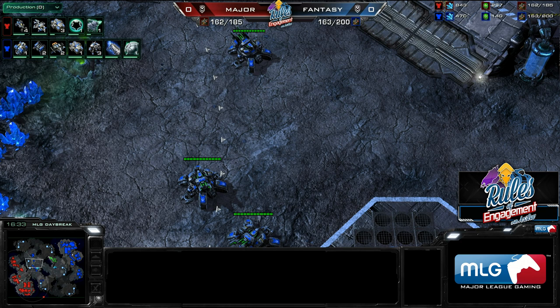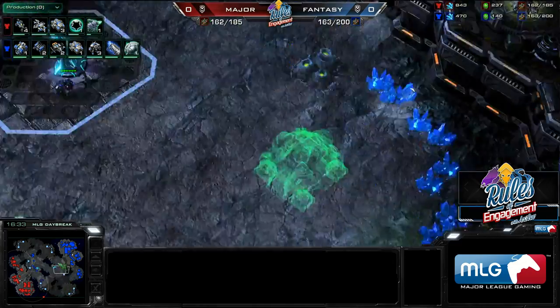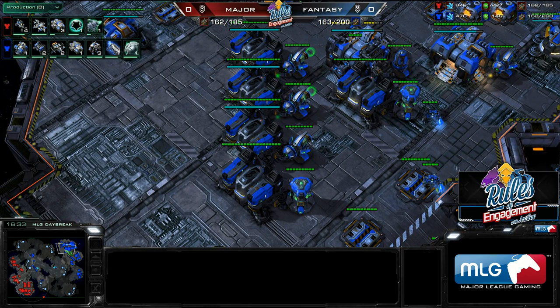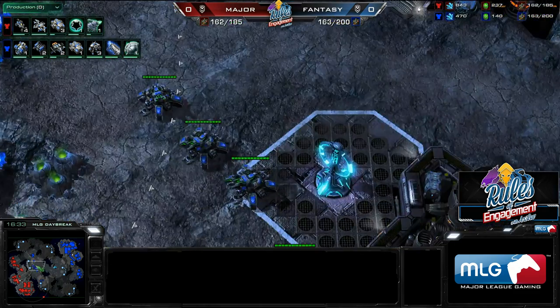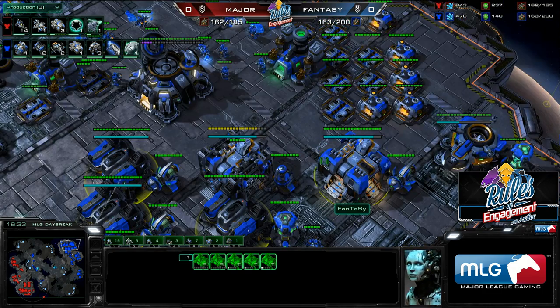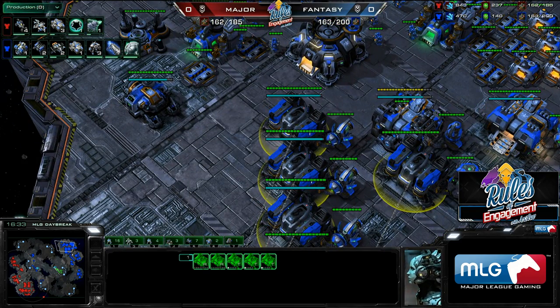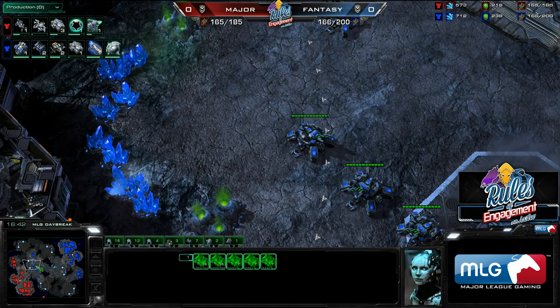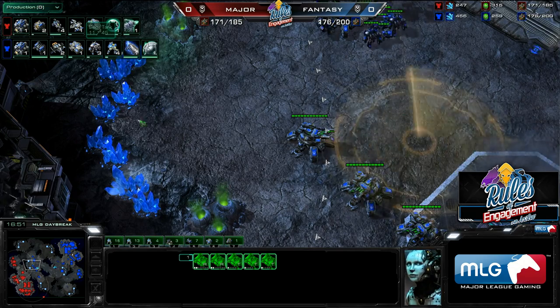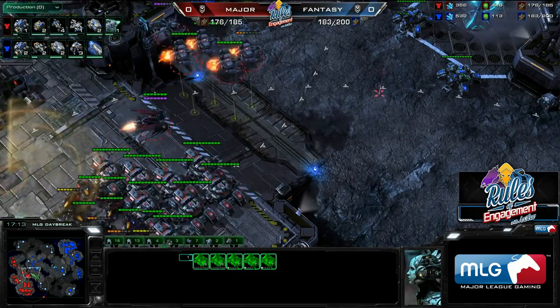Looking at how Fantasy invests his money — he's not spending a ton on expansions. A lot of players would say, 'I have this contain, let me throw down three expansions right now.' But he's only just starting a fourth base at 16 minutes 30 seconds. If he had made those investments earlier, he would have fewer units to support the contain and a higher chance of it being broken. All he has to do is hold the contain and he'll win — he doesn't need a very fast fourth base. Before expanding, he built a second factory and two additional barracks, so he's on massive production, which is the priority.